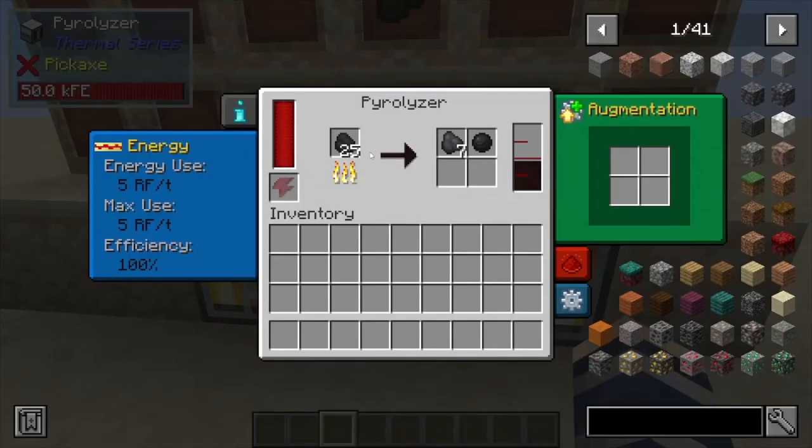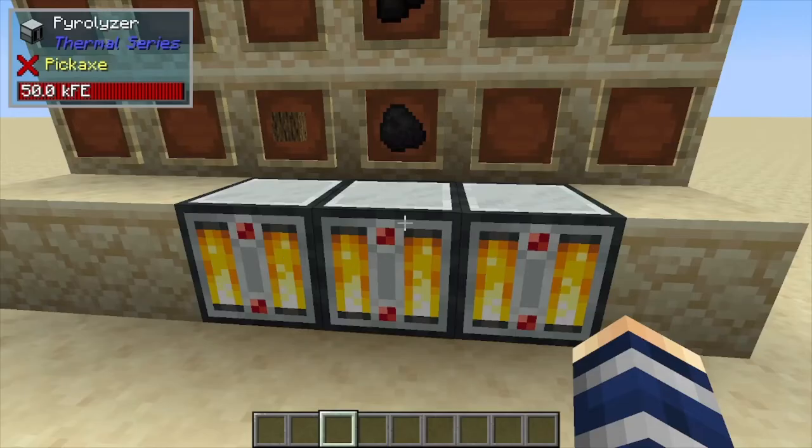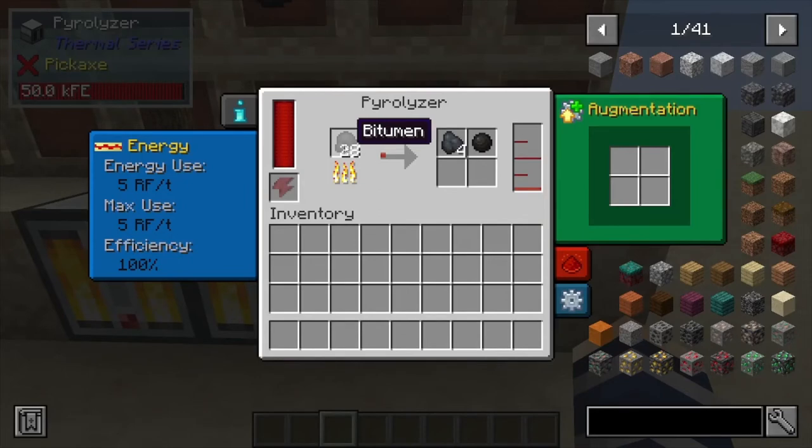Next we have coal. The coal does have a chance to give you tar — I think it's 25%, off the top of my head, could be 50% — and it also gives you coke. This one produces 250 creosote per coal.